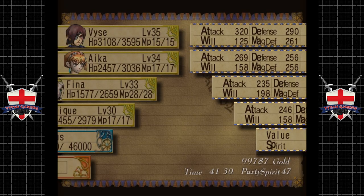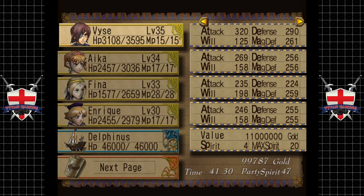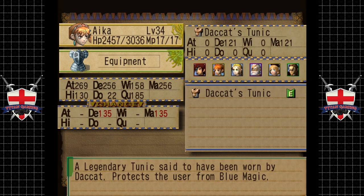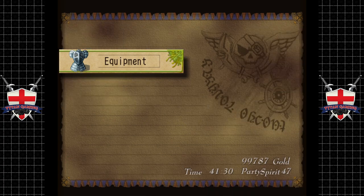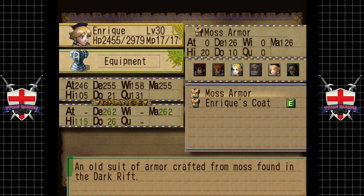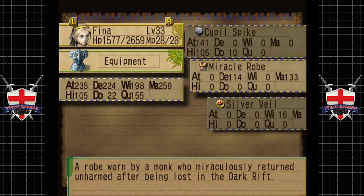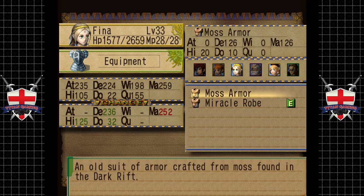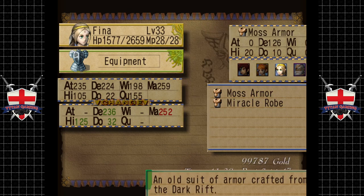Now who wears moss armor I wonder. Can Aika wear it? Nope. Someone's got to wear it surely. Okay — an old suit of armor crafted from moss found in the Dark Rift. Who would pick that up and think 'yeah, that's better than what we have'? Oh, Fina can wear it as well. Let's put Enrique's coat back on and see who gets the most benefit. Yeah, I'm gonna give it to Enrique.